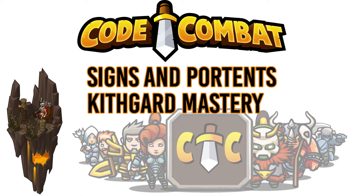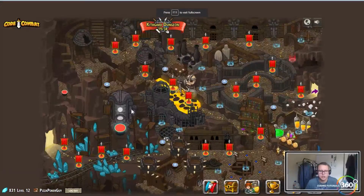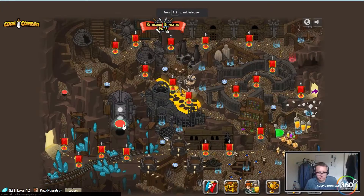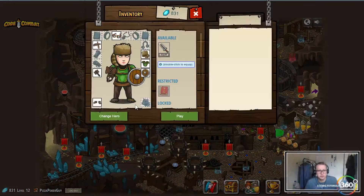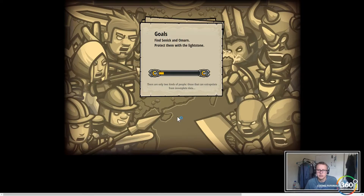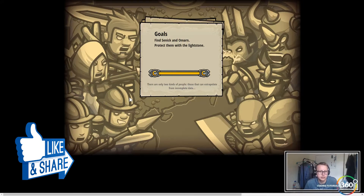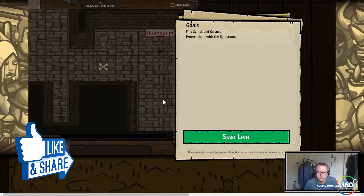Alright guys, we are back in Kithgard Dungeon finishing up a few things. It looks like this one became available as well — Basic Syntax. Let's go ahead and equip our sword back. Find Senric and Omeron, protect them with the light stone. This is just the basic syntax challenge that wasn't available before — I think it's one they added.